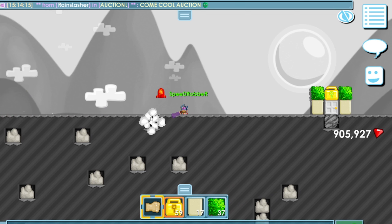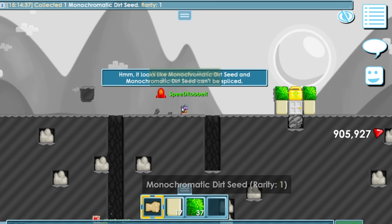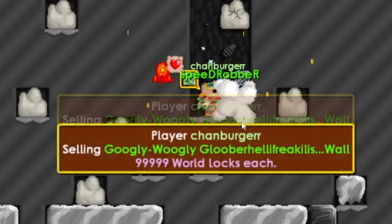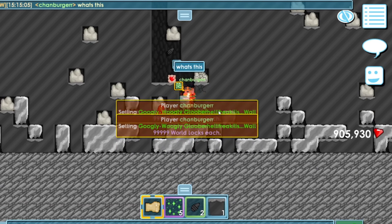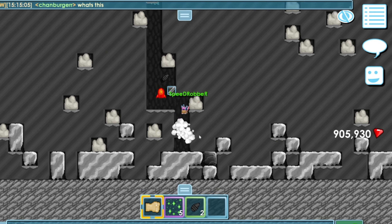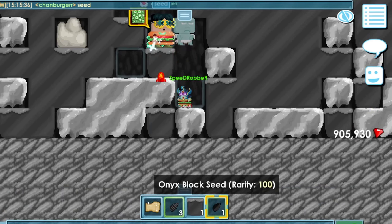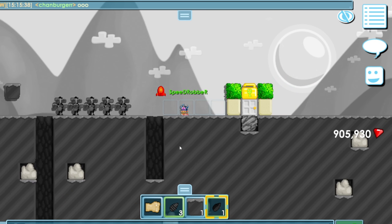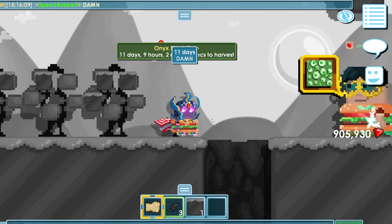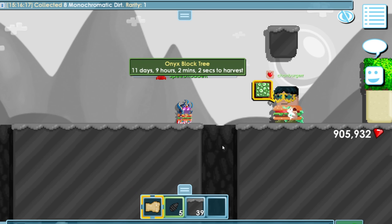All right guys, I wonder what happens when we dig dirt. Those are monochrome dirt seeds. I think it's lucky that we got a seed — we didn't get the block though. It's called an onyx block. Damn, 11 days for this thing, that is interesting. Let's harvest our dirt trees. We have lots of monochrome dirt.